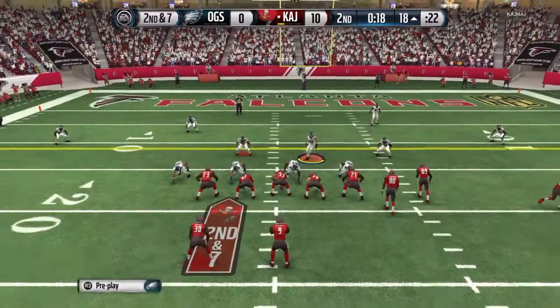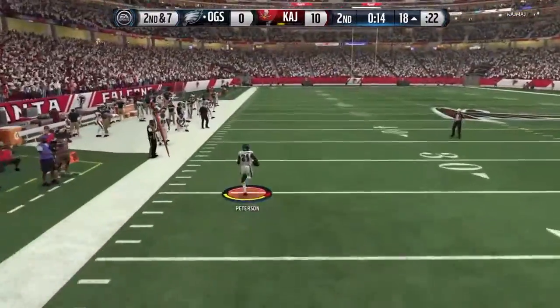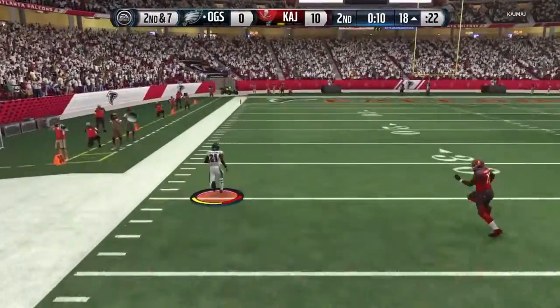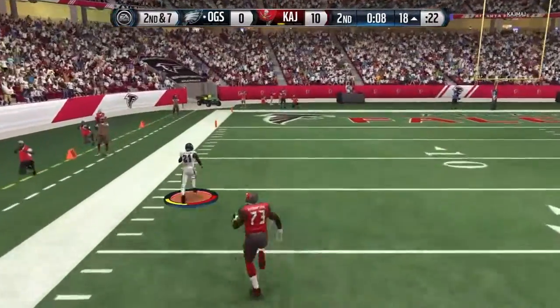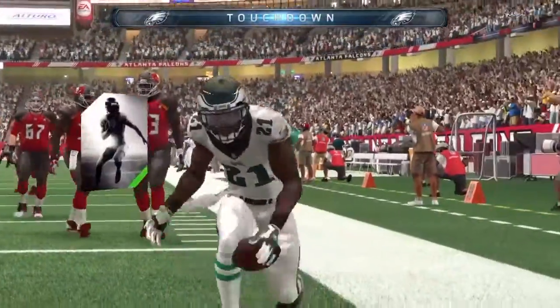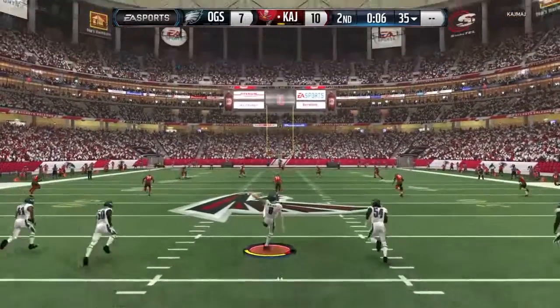Second and seven — what's he gonna do? He throws to the sideline again but Pat P makes the adjustment and takes it all the way for a pick six! Pat P pick six! Let's go — getting us back in this game! We needed some momentum and we got it right there. 10 to seven.